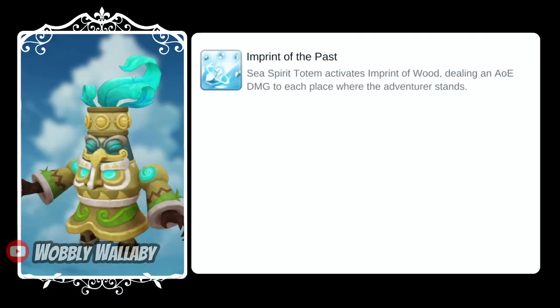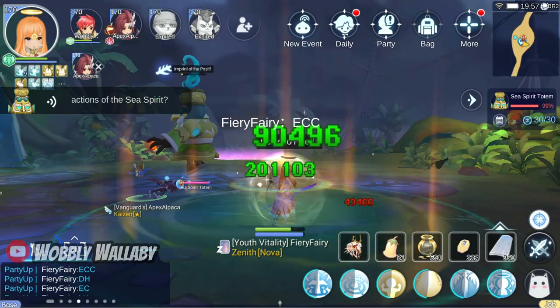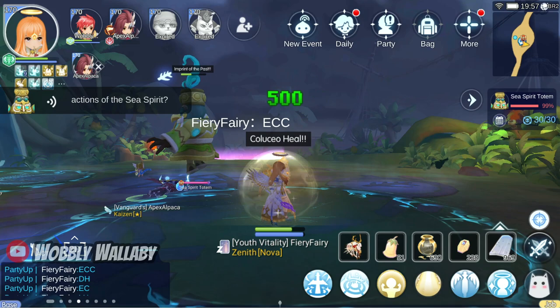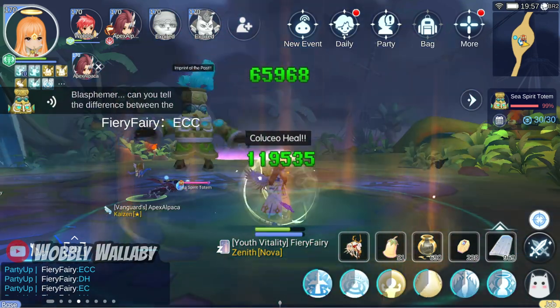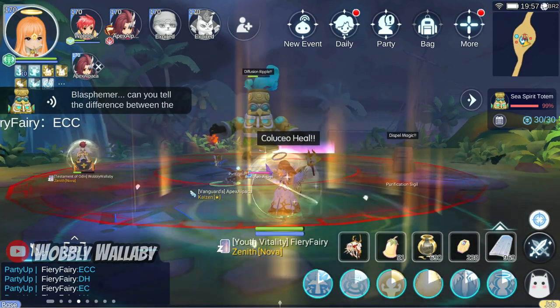After being cozy with your party mates, you now have to start moving apart in preparation for his third skill. You can see the wood sign above his head and I start moving apart. I personally think this looks more like a leaf. If you're tracking the boss's actions, he had a counterclockwise motion for the Imprint of the Past. You need to watch his arms to see which way it spins.